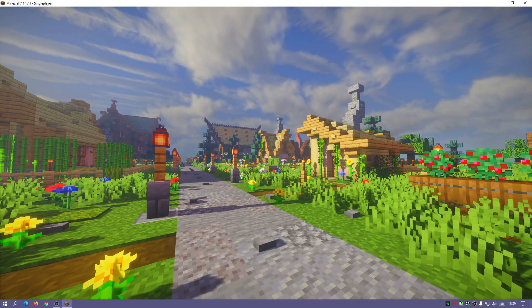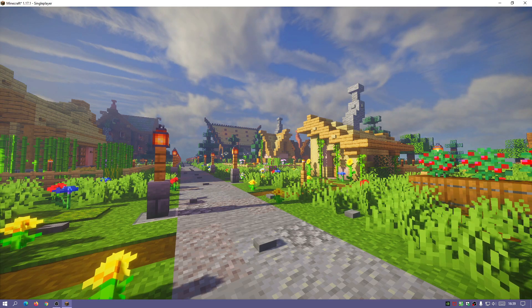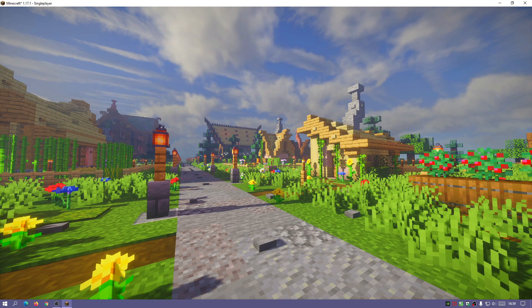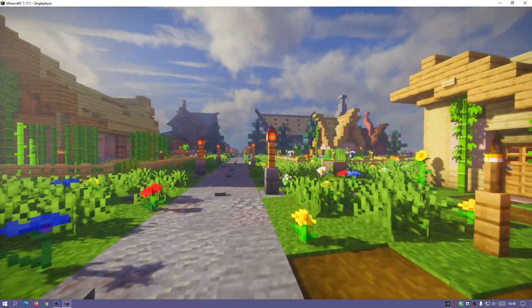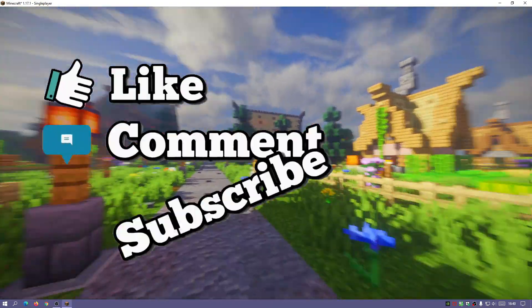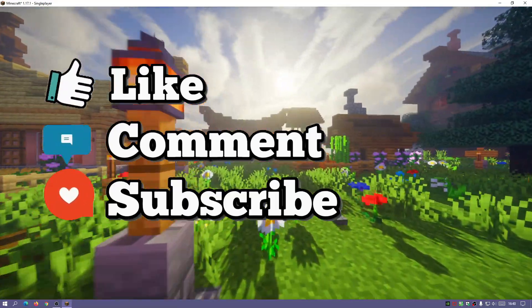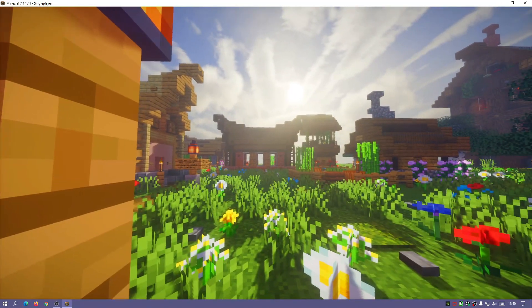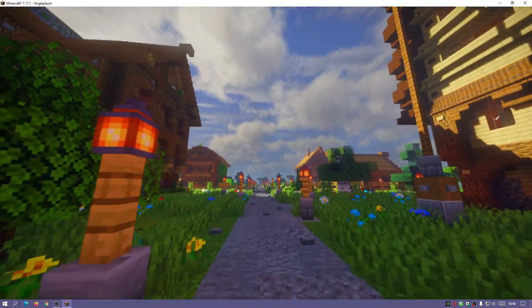Welcome back to another Minecraft Java video. Today we're taking a look at a set of Minecraft shaders. I'm running the latest release, Minecraft Java Edition version 1.17.1. This shader pack is called U Shader and it's a really cool shader pack — I would highly recommend you give it a go. It offers some really nice and unique color changing effects, and as you can see my game looks slightly more vibrant and saturated compared to normal vanilla Minecraft.